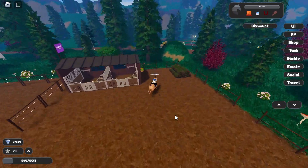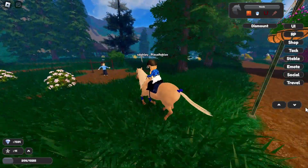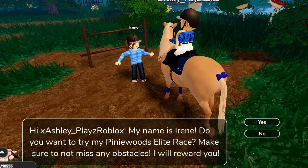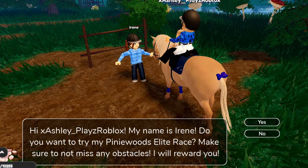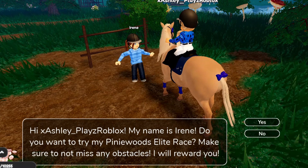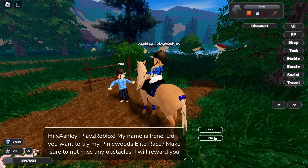I think we now have to talk to this lady. Her name — I have no idea how to say it, so I'm just going to call her Iraine. She says: 'Do you want to try my Pinewoods Elite race? Make sure to not miss any obstacles. I will reward you.' Great, so we've got a race now.